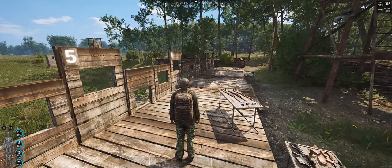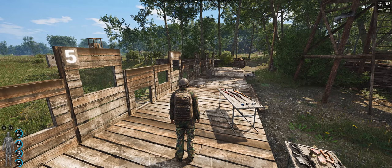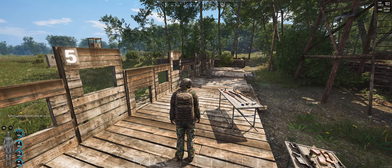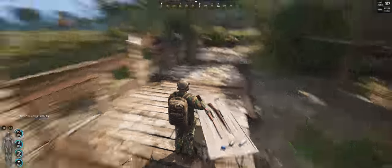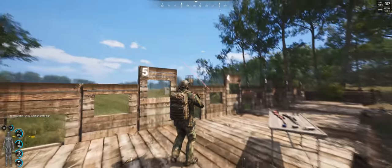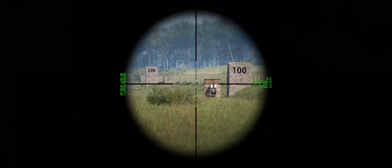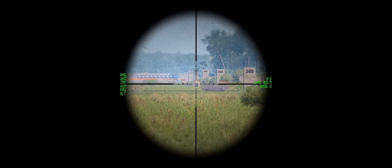Another way to help you see where your bullets are going — because even though there are tracers, sometimes it can be a bit hard to see — is this command you enter followed by 'true'. As soon as you shoot any bullets, you will be able to see the trajectory of the bullet itself. If I shoot at 300 meters, you can see the bullet, you can see the curve, everything moving nicely.